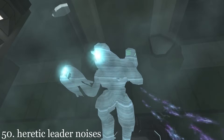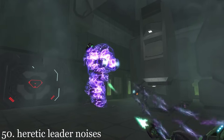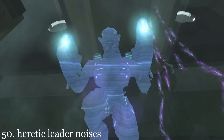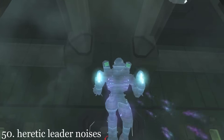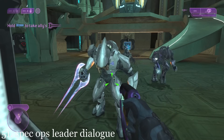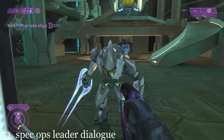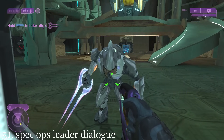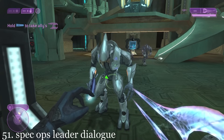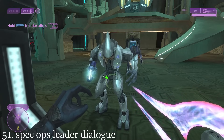The heretic leader's hologram makes grunts and noises as if he himself is getting hurt. The Spec Ops commander will offer his energy sword if the player doesn't already have one, saying 'Take my blade — I doubt the cable can withstand its bite.' If the player does already have an energy sword, his dialogue changes to 'Keep your blade handy.'